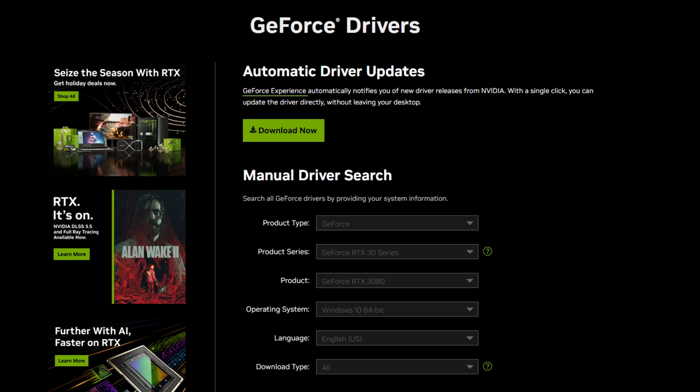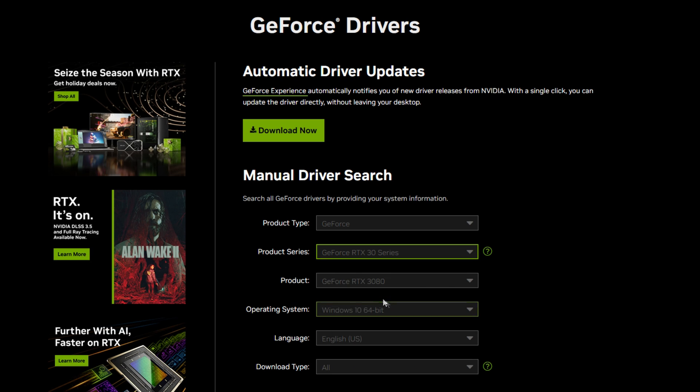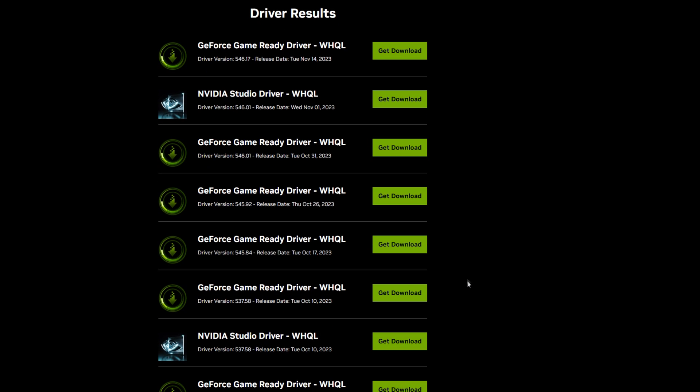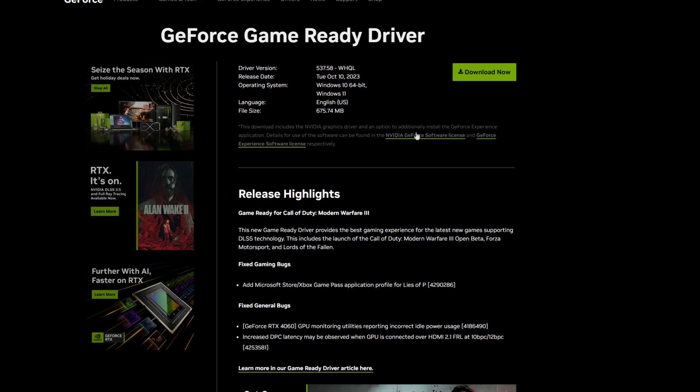It was super easy to find. When you're on nvidia.com/english-us/g4/driver/, you'll come to this page where you can find all the latest and archived GeForce drivers. You'll have the product type — GeForce — my product series, I have the 3080 so I chose the 30 series, product is the 3080, select your operating system, choose Download All, then click Search. Scroll down to the driver results section and the one you want is 537.58, released October 10th.